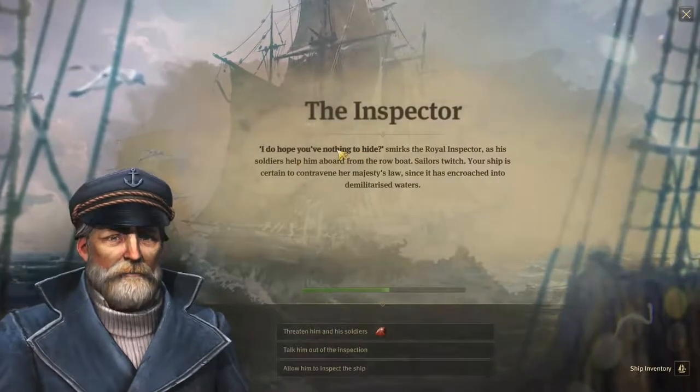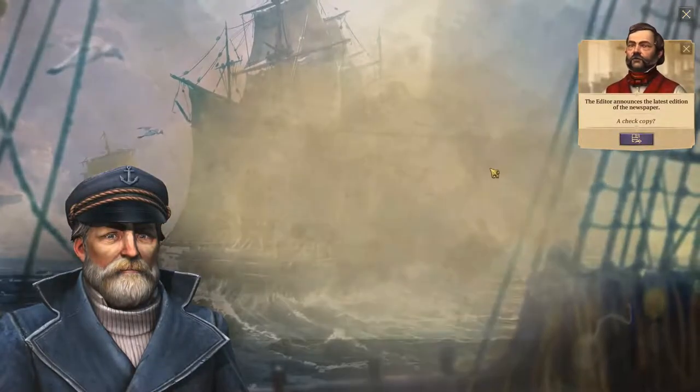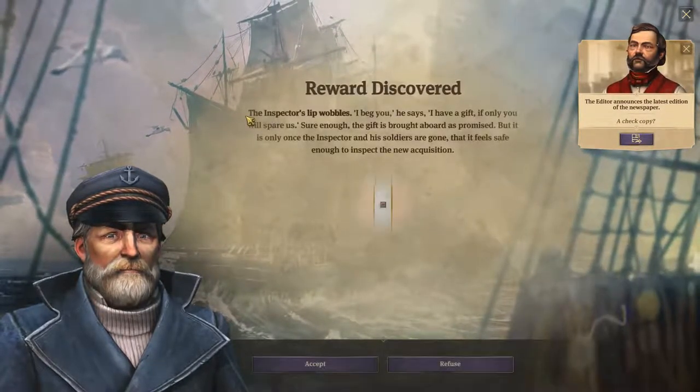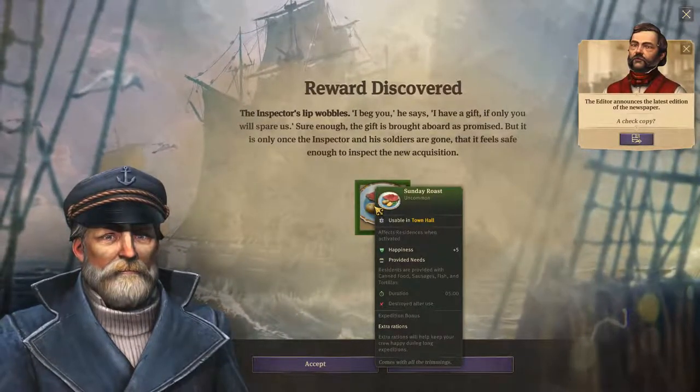Inspector - nothing to hide, plus four percent. Plus four percent. Reward discovered - nice Sunday roast, plus five happiness.